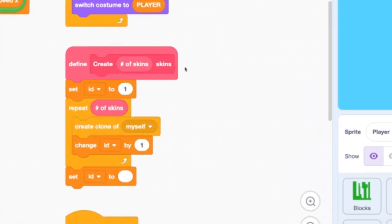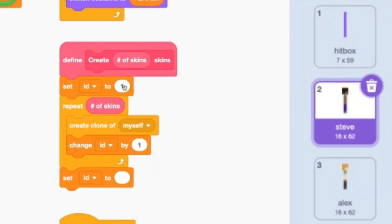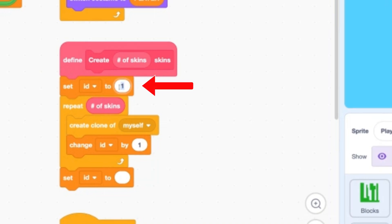Under the define create skins custom block, we are setting the ID to 1. This fix can change depending on where the hitbox is in the costume editor — it needs to be the first or last costume. If it's the last, you can keep this number at 1. But if the costume is first in the editor, then we need to either make it the last one or fix it in code — so delete the 1 in this set ID to block and replace it with a 2.